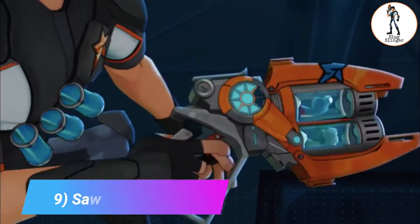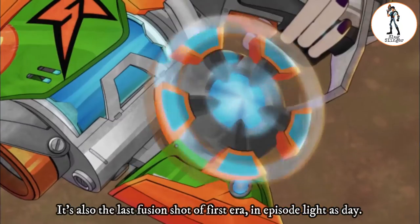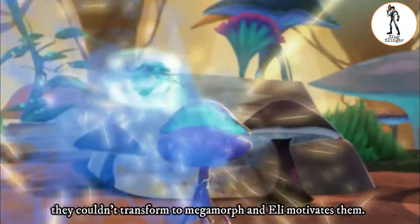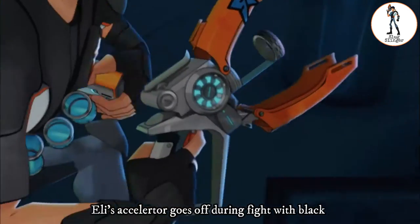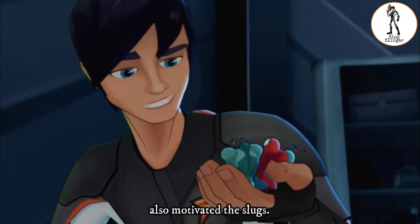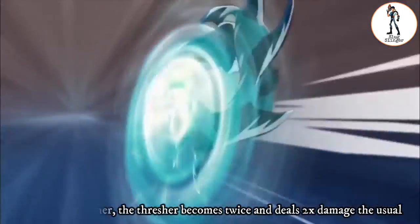9. Savolo Slam. Savolo Slam is the fusion shot of Polaro and Treshere, and it's also the last fusion shot of the first era, in the episode 'Light as Day.' At the start of the episode, Eli's Polaro and Treshere were upset they couldn't transform into a mega morph, and Eli motivates them. During the fight with Black, Eli's accelerator charge went down, and he used this fusion shot of Polaro and Treshere, which saved the day and motivated the slugs. When shot together, the Tresher slug becomes twice as powerful, making the attack 2x the usual.